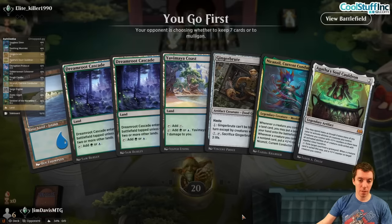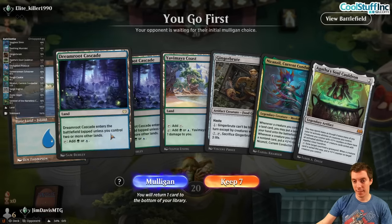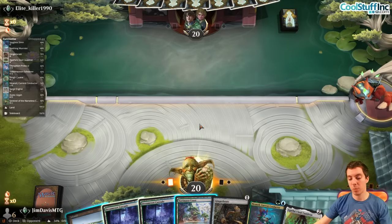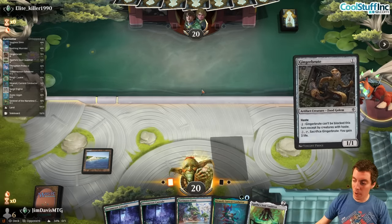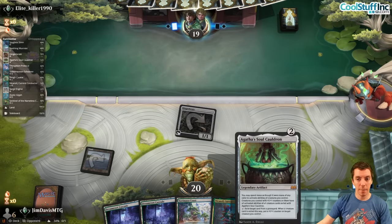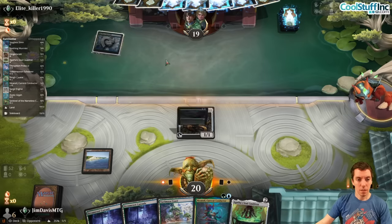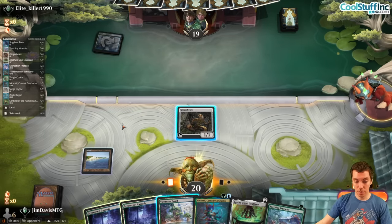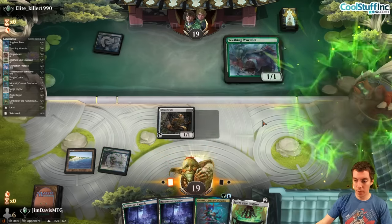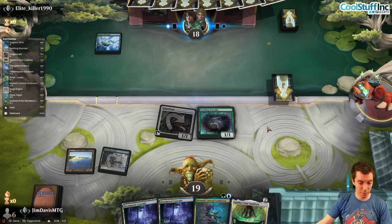On the play, hand is fine — keep it. Not great, we really want to draw an explore effect or some payoff. Cauldron's fine in this deck but not the most exciting. We got a Wormlet — nice. Play the Wormy.